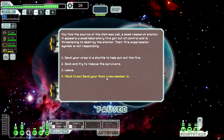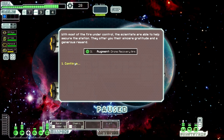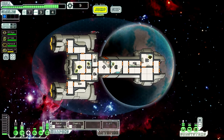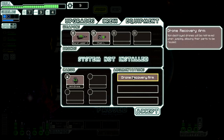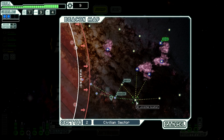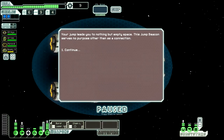You find the source of the distress call — a small research station. It appears a small laboratory fire got out of control and is threatening to destroy the station, and their fire suppression system is not responding. Yes, send our rock crew member in. He tears through the airlock directly into the fire — you've never seen someone that large move that fast. He disperses as much fire suppression as possible into the heart of the blaze and eventually they die down. Contact the survivors. We got a drone recovery arm and 31 scrap — 31 scrap is amazing. We'll get that second bar of shields up. Reactor power is our next upgrade, then maybe back to the artillery beam.